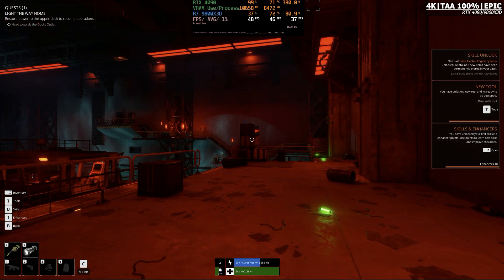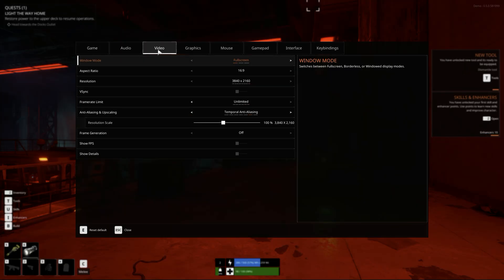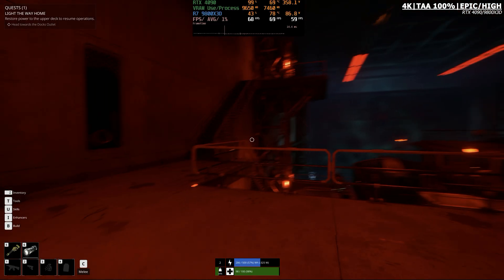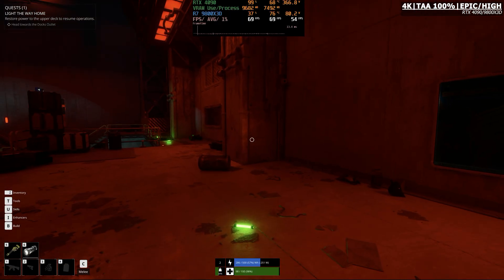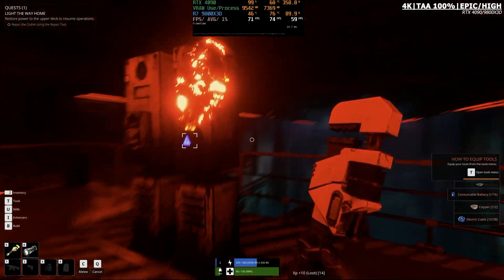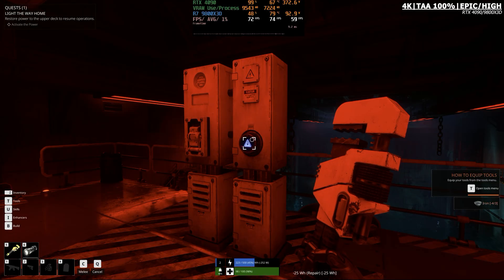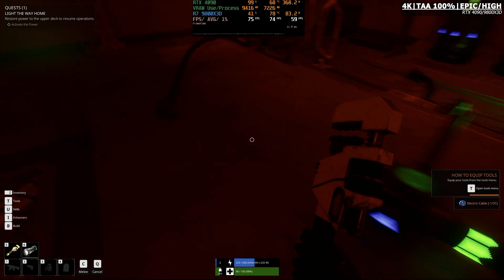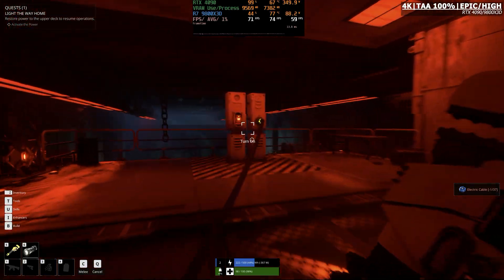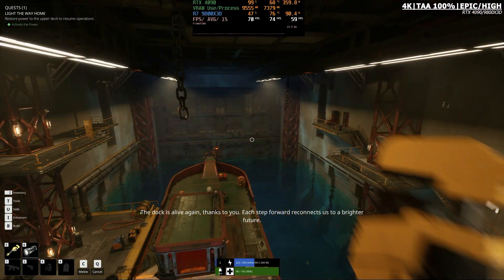Currently we're at 50 fps with everything cranked to the max at native 4K. Shadow quality, global illumination quality, and reflections quality tend to be some of the heaviest settings in pretty much all Unreal Engine 5 games, especially when they use Lumen. If we drop those from Epic to High, we see a massive gain in performance — going from 50 to 70 fps — it's a huge jump. The 1% lows and frame time graph look excellent: no stuttering, no hitches, no traversal issues.